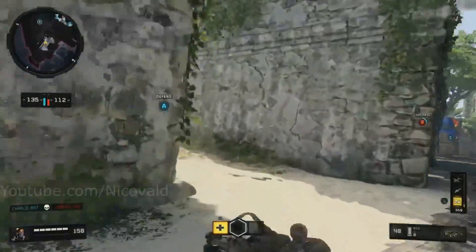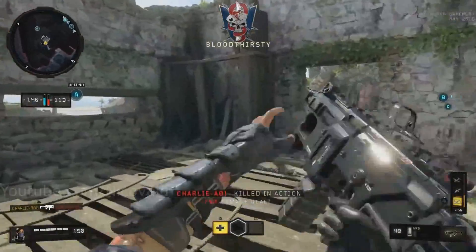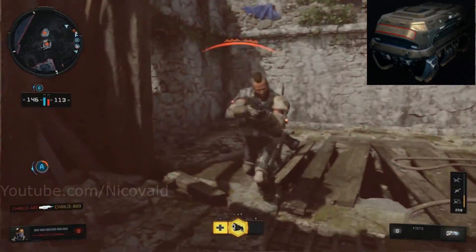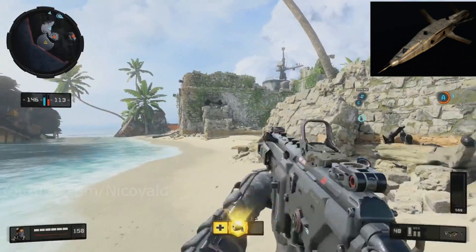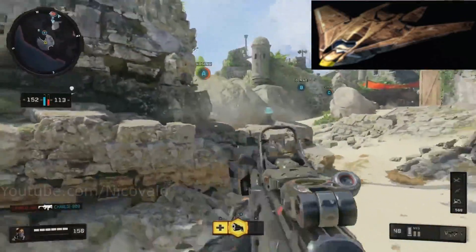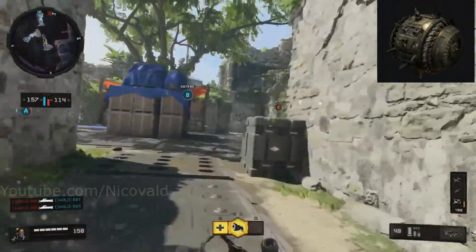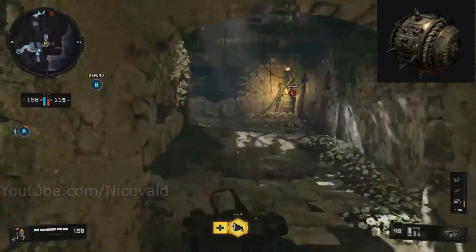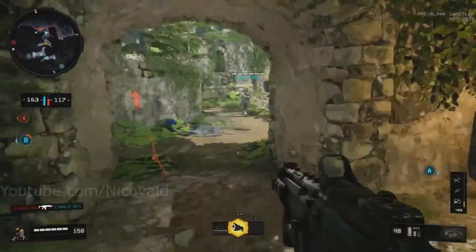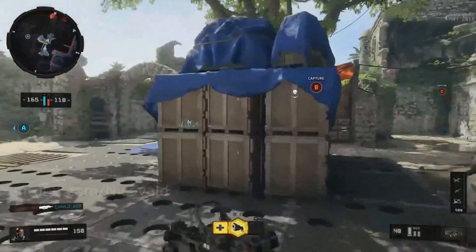Beyond the confirmed eight, there are several scorestreaks we can assume will be in the game. The Blackout trailer showed an HCXD controllable car. A Care Package has been in nearly every COD since Modern Warfare 2. Possibly a Dart Drone, which has been in the last two Black Ops games. Also likely a Rolling Thunder or Bombing Run, a Hunter Killer or Advanced UAV, and maybe something like the Wrath or a dog scorestreak — or even the Swarm from Black Ops 2. The top-tier scorestreak hasn't been revealed yet and will probably come at the beta or full launch.